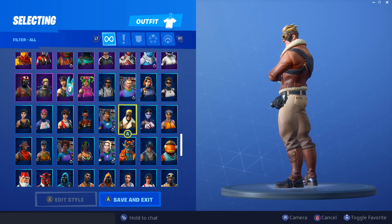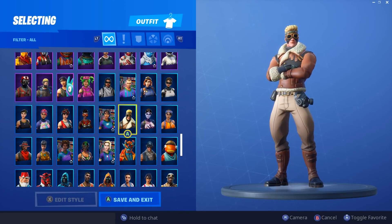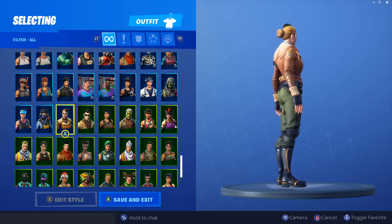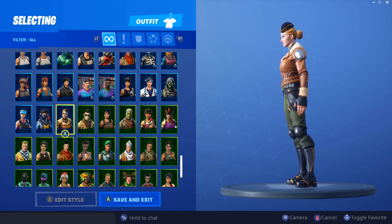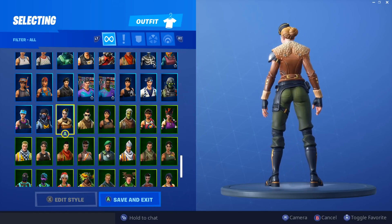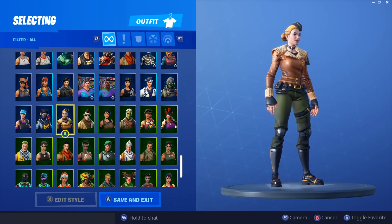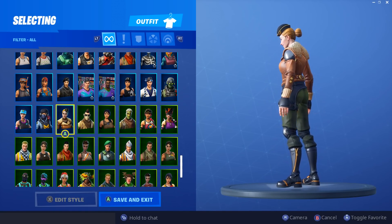We have Maximilian, Airheart, Cloud Breaker, and then Wingtip — Wingtip matches with all those back blings as well. If you got all four of the Aviation set skins, you can mix the two back blings from the first two with the other two. I like these skins, they're very formal and kind of fit the airplane vibe of season seven. Really clean and good skins.